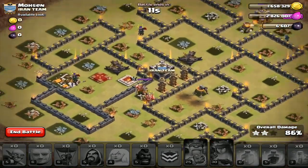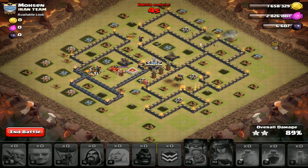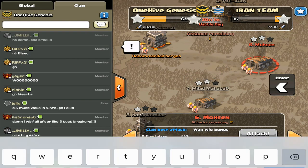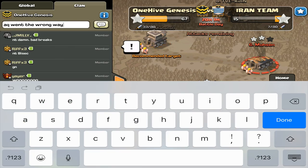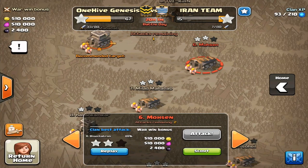I think the plan was good — the king and queen would have gotten in there taking out that little Tesla farm and the double giant bomb spot. The plan was solid, it was just the queen. Let's take a look at how the queen decided to go the wrong way and go from there. I like to try to show the remedy for the attack.